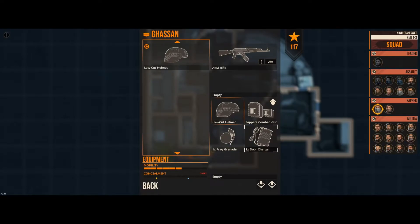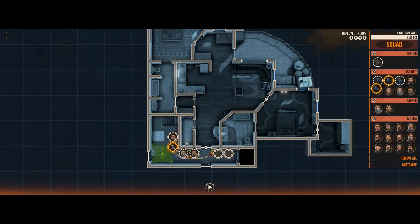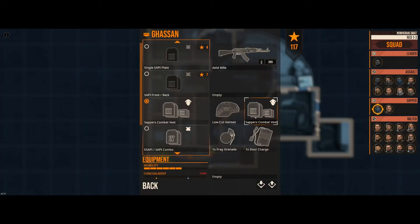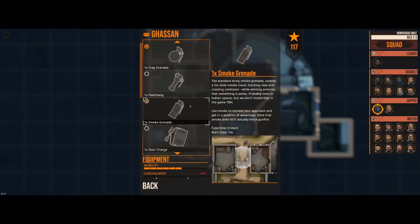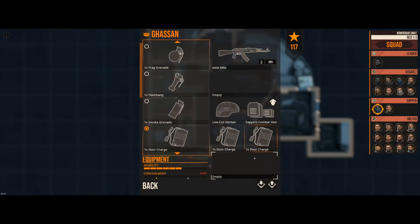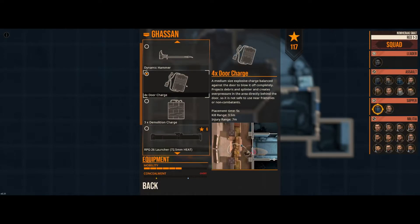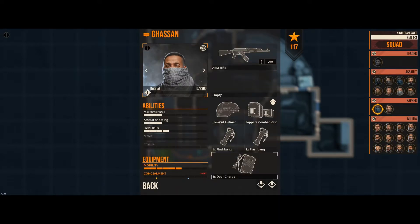The sappers have door charges — we'll switch him out for a sapper. They have some low-cuts. We'll take two door charges... actually we'll take four demolition wall charges. That's a wall charge — heck yeah, we're getting this figured out.